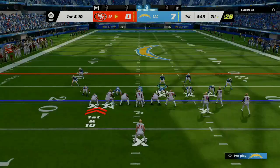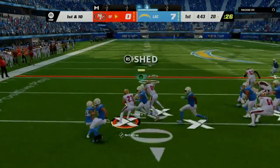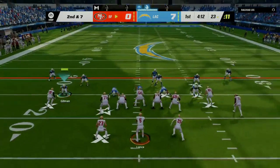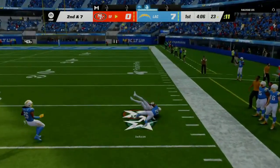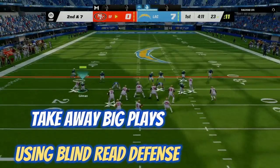Alright, so with this rage quit defense the first thing you want to do is establish stopping the run. If you can stop the run, your opponent has to put the ball in the air. Now it's okay if your opponent gets one or two lucky passes off.